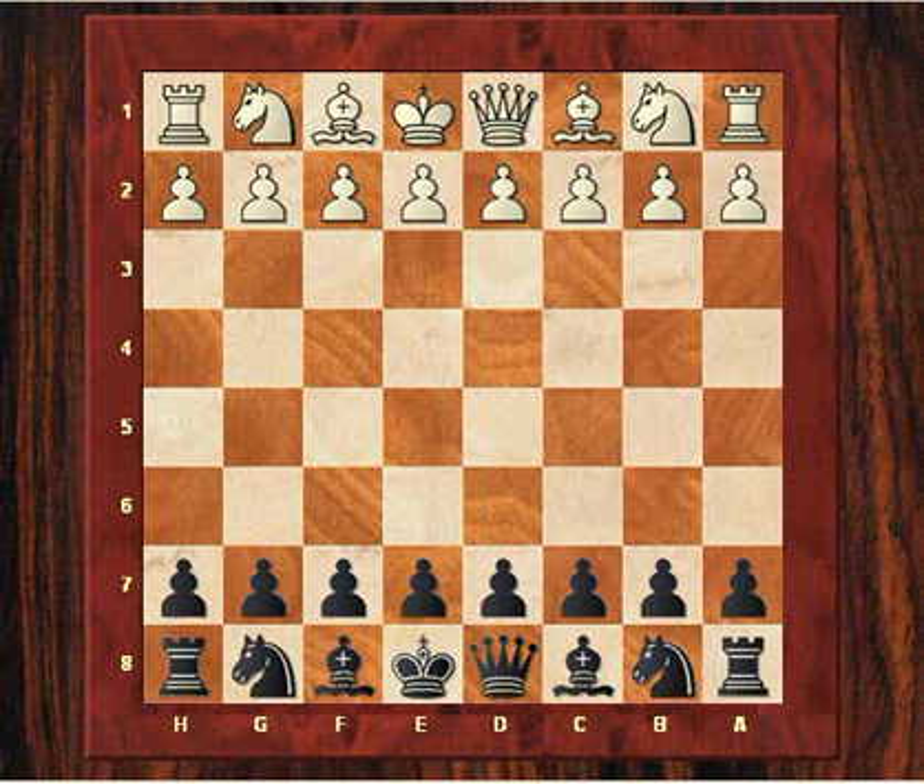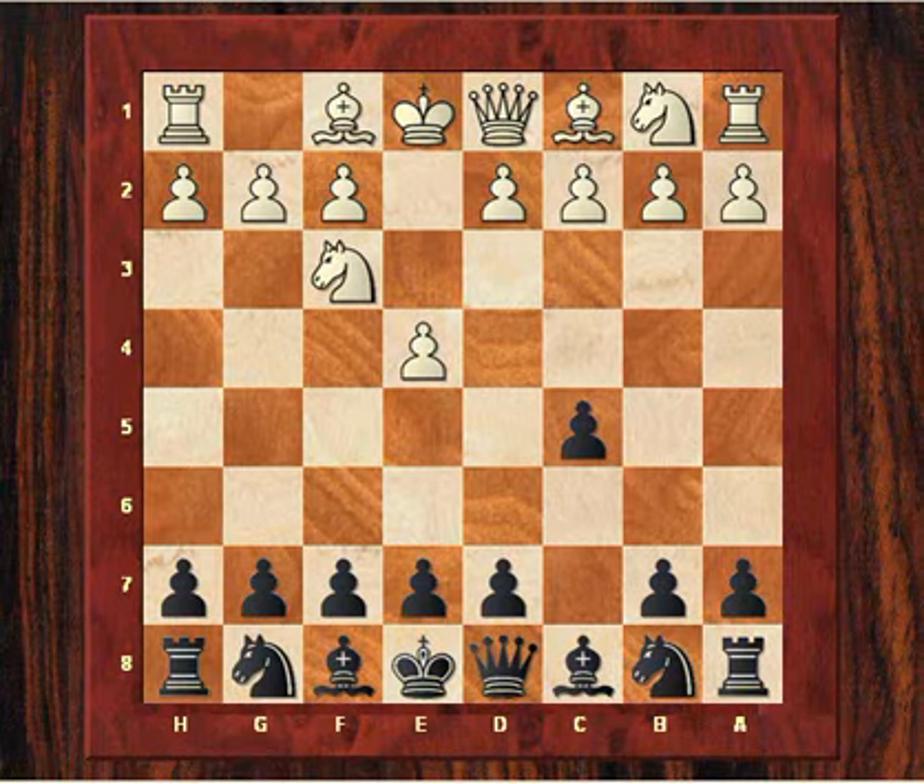This is one of my favourite all-time games of Kasparov. It features a very controversial gambit early in the opening, which later was coined the Kasparov gambit. Karpov playing white plays e4, so Kasparov plays his favourite Sicilian defence, and we have Nf3 e6.